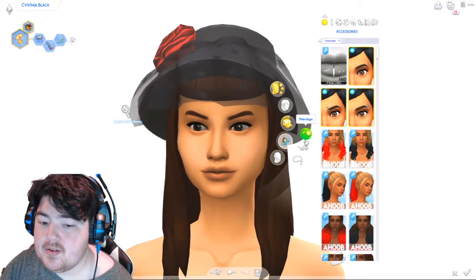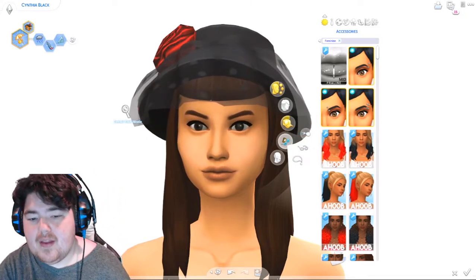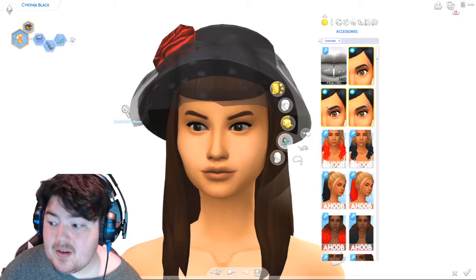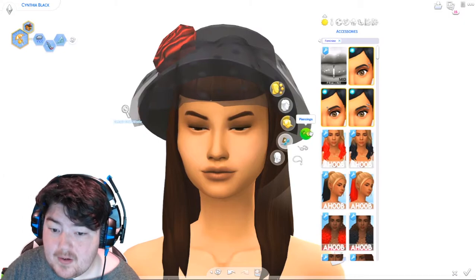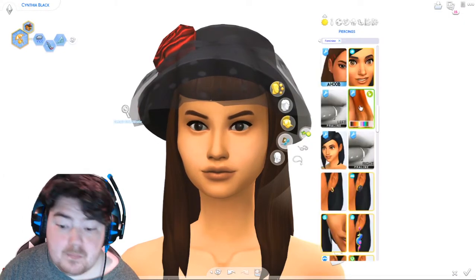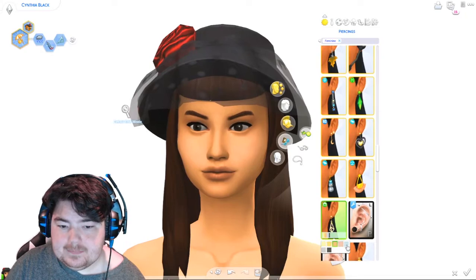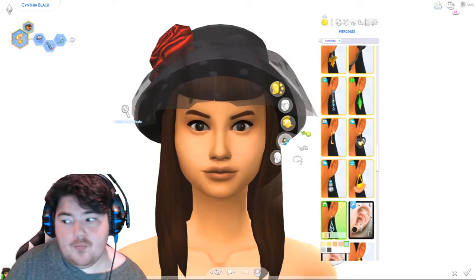Accessories have three categories: piercings, glasses, and necklaces, which could be really interesting. If a pack doesn't have something in that category, we just don't get it. Tiny Living Stuff actually does come with a pair of earrings — one of my favorite sets of earrings, which is really cool. You can't see them because of the hair I chose, but they're there.